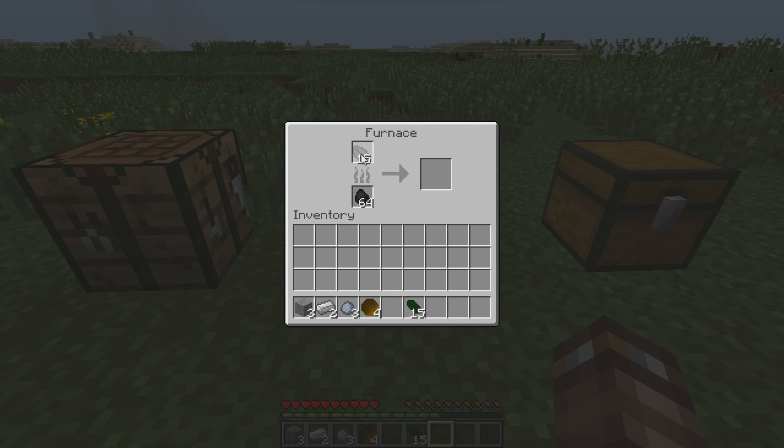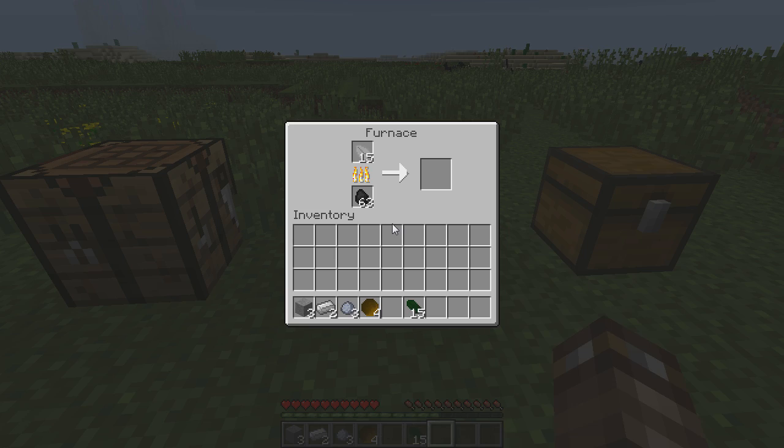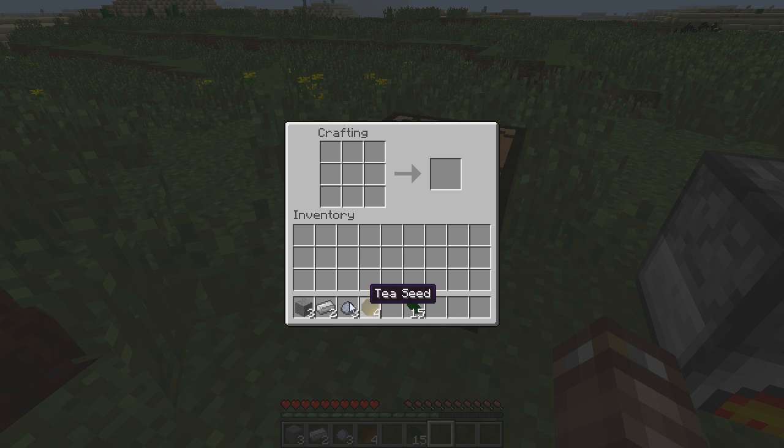So that will make it into the darker brown version. Obviously you don't have to do that with the leaves. So while that is running, I will construct some of the other things that I need. First of all, we're going to need a cup, as you can probably guess.